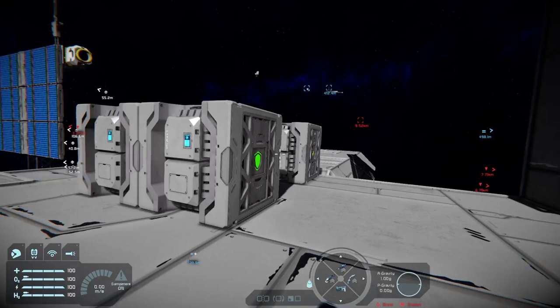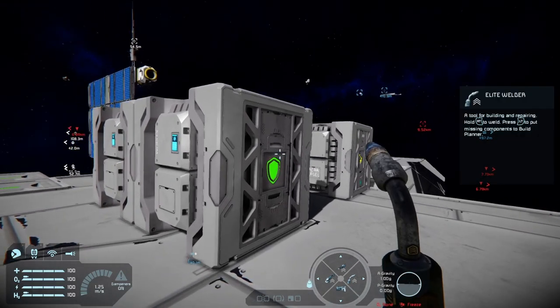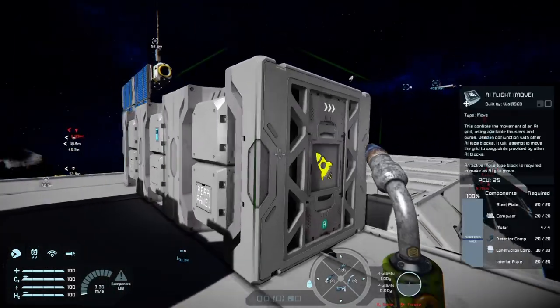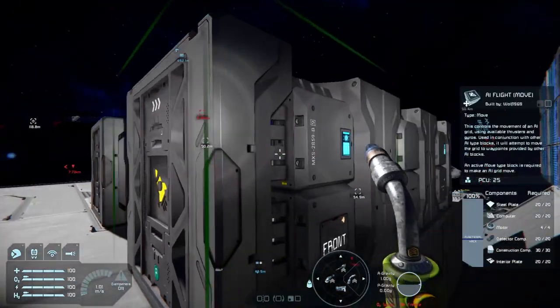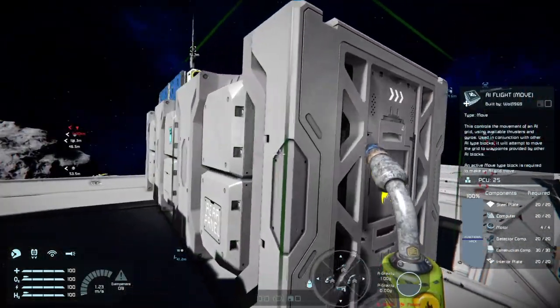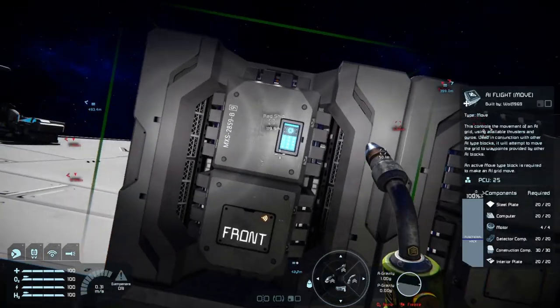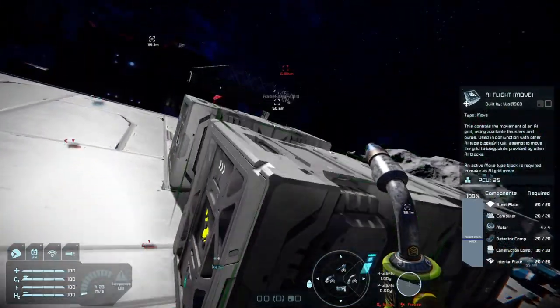I'm going to go through the free content added to Space Engineers with this Automatons — formerly Grid AI — update. To kick off, we have five AI blocks. We have our AI Flight Move block, which comes in large and small grid variants. If you look at them, they have front panels and rear panels.